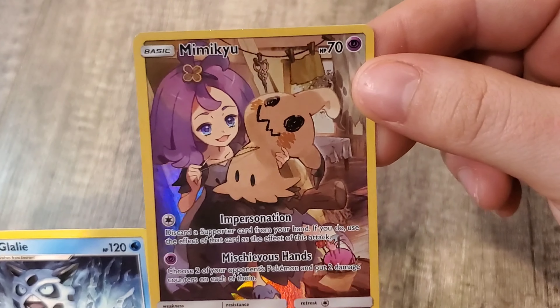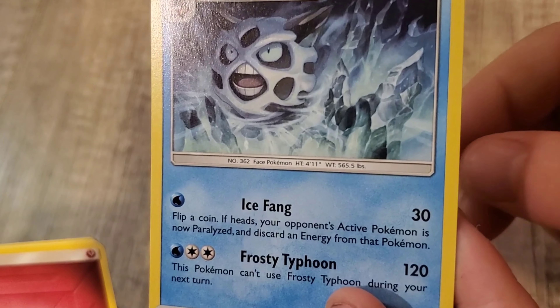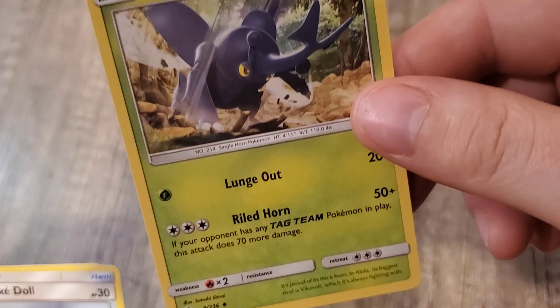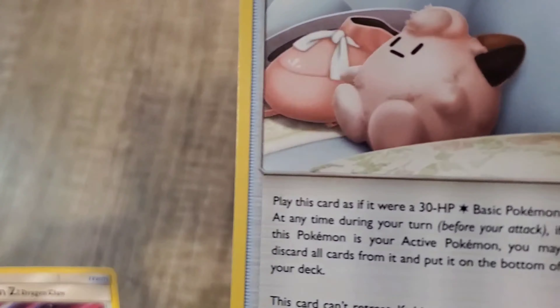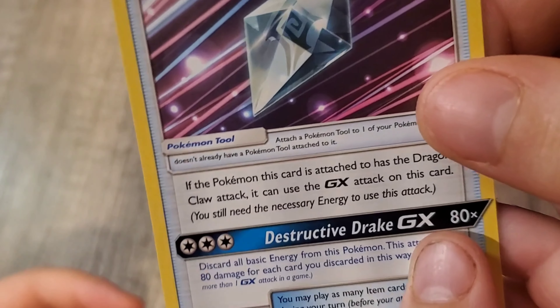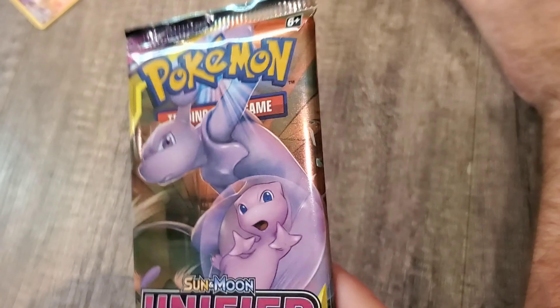We got Glalie. We got the Fairy Energy. This is a cool card — Heracross. I like Heracross. Lily's PokéDoll. And we've got Dragonium Z. So nothing out of that. I'll probably give that to my brother. I believe one of these is a rare over here, but I don't know, I didn't see it — it's there somewhere.